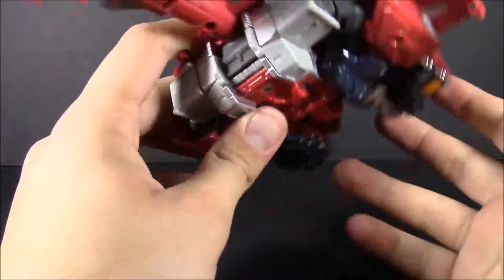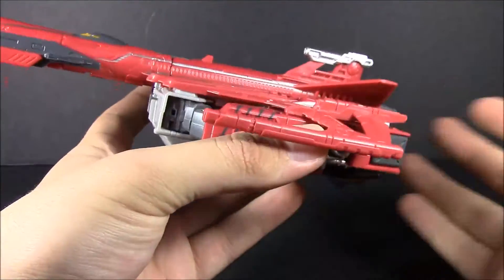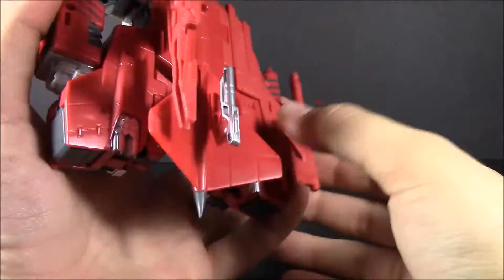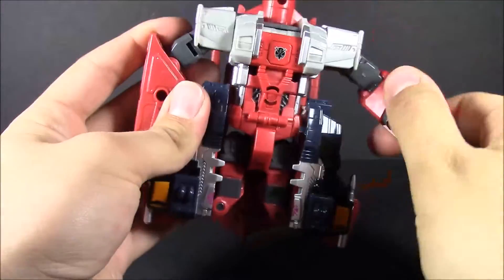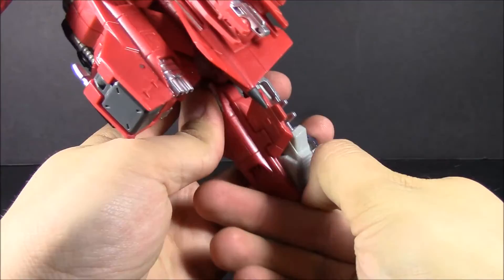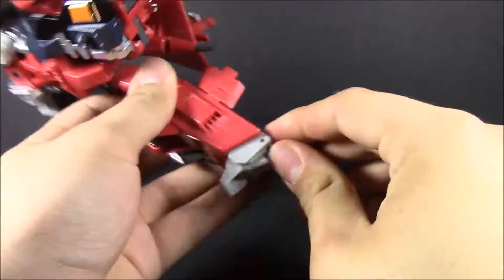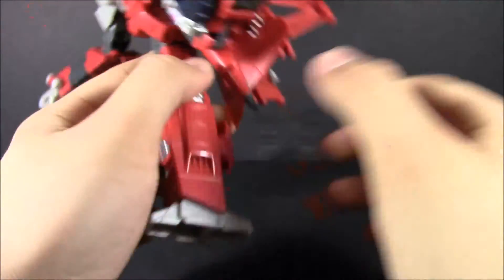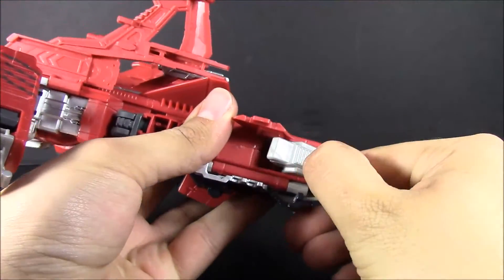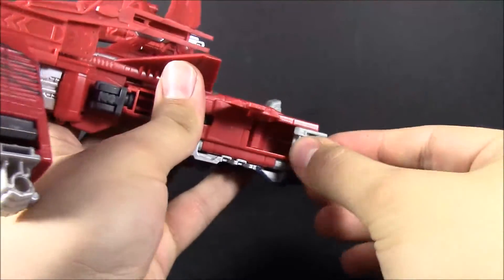Even leaving this little piece of red here unpainted, it looks great. Some of these details are for the combined mode, but we'll get into that when we combine the set. As for the transformation, I'm not really going to go over it here — if you want to see it, there's a card popping up right now for the Silverbolt mold transformation or Cyclonus.